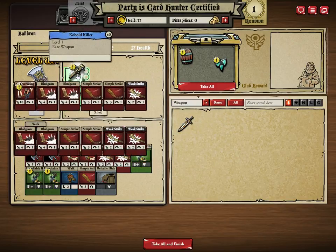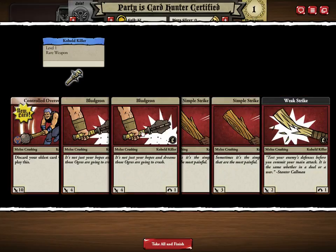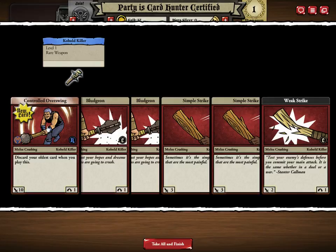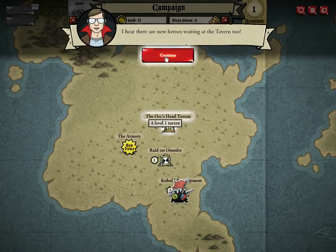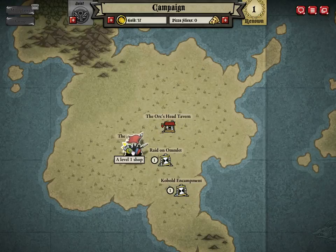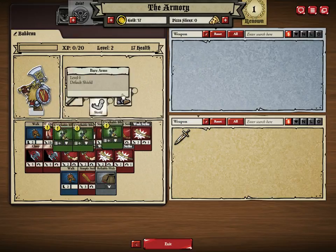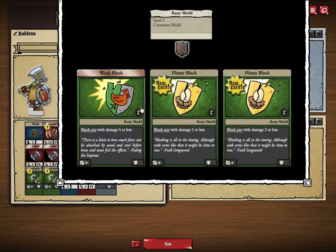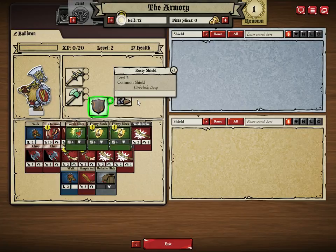Even though it says discard your oldest card when you play this, it still hits for 10 so we'll take that and finish. Head to the armory, get yourself a shield, new heroes at the tavern. Let's see if there's anything for weapons — no. Anything for boots — no. Anything for shields — when we buy this and equip it we'll get block cards and armor cards, so we'll take that.